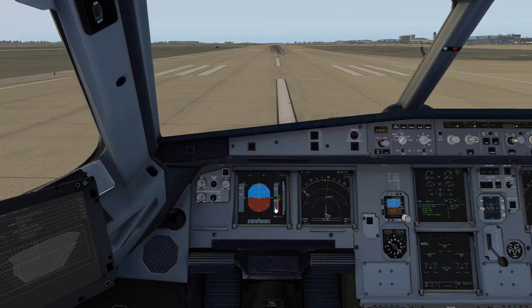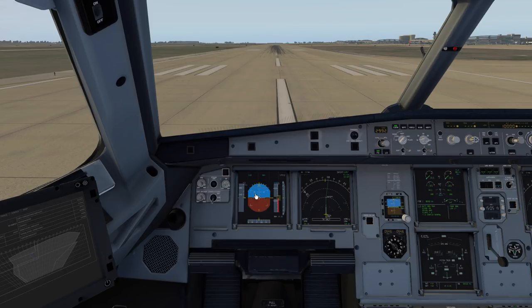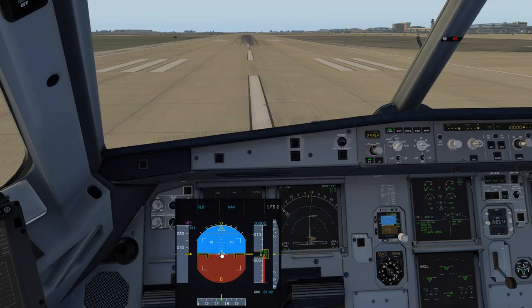On the Airbus rotation you want to aim for about 3 degrees per second as you rotate the stick aft. I've seen guys on YouTube - even in tutorial videos - rotate the airplane and trigger alpha floor. Alpha floor is a predictive function of the Airbus protection system that anticipates a very high angle of attack situation that could cause a stall. Alpha floor kicks in and you get thrust lock, meaning the engines are locked at TOGA thrust until you exit thrust lock by moving the thrust levers to idle, re-engaging auto thrust.